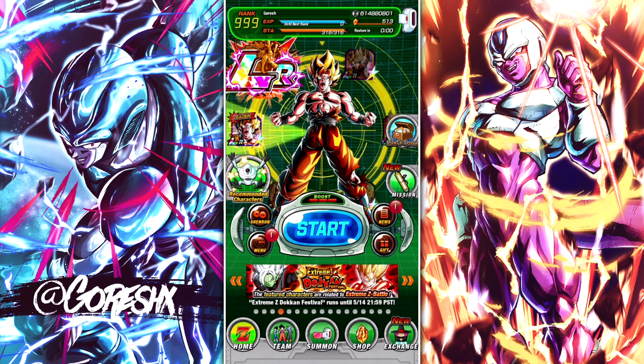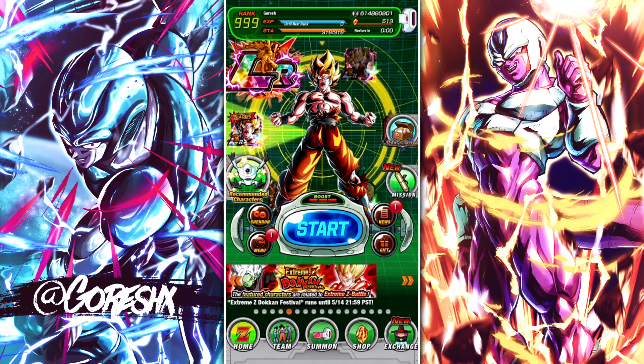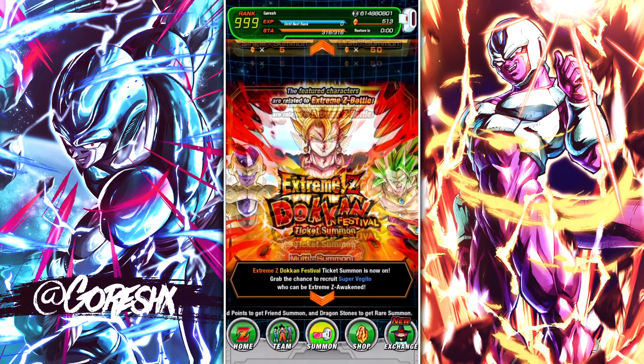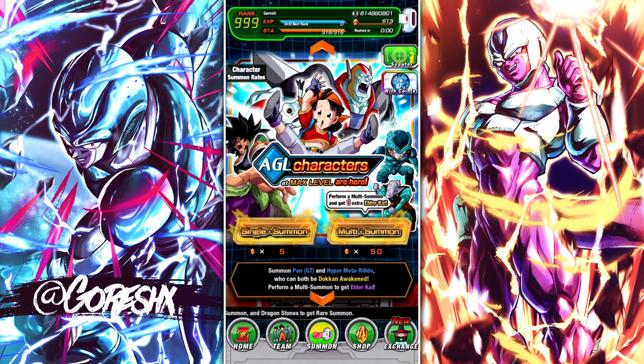Hey guys, so the AGL type banner is here. I figured I'd go ahead and make a summon video on this — if I'm going to summon, I might as well record it and put it up on the channel. The AGL Pan and Rildo are awakening. They're both obviously very, very good once they awaken. All the 40% support units that are awakening to 50% are all very good once they awaken.